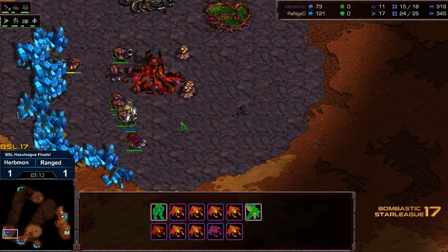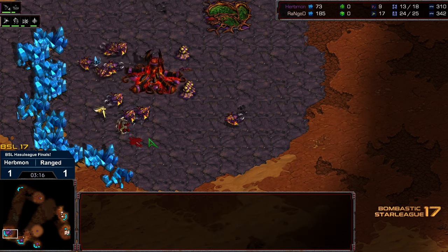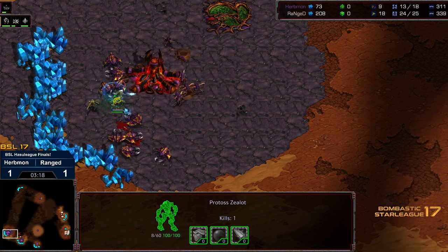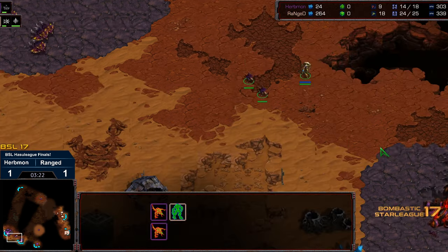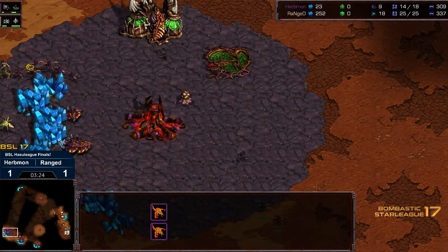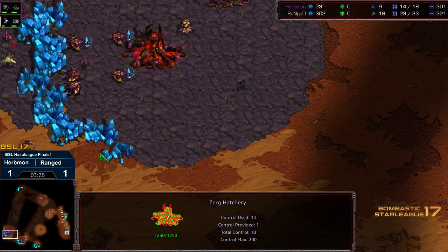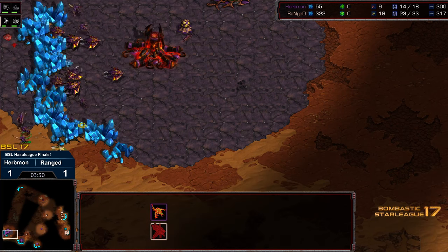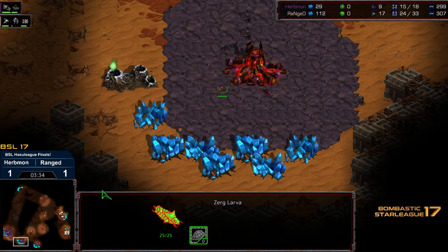The drones scattered — this is also lost mining time. One drone down, second drone down. Great micro thus far from Ranged. The Zerglings just now spawning, the Zerglings have shredded the shield, but a second Zealot already here, and the additional Zerglings ignoring the natural expansion. So Urbmon taking some early game economic hindrances, but might be able to recover rapidly because he did get a quick third hatchery up and online.